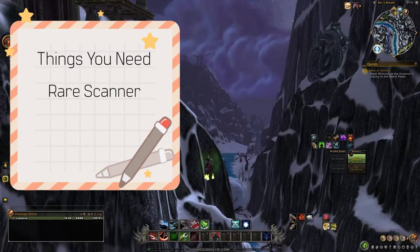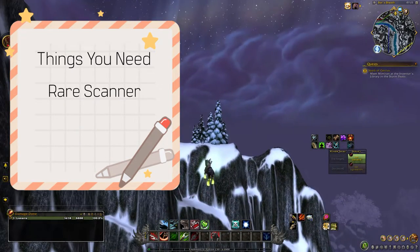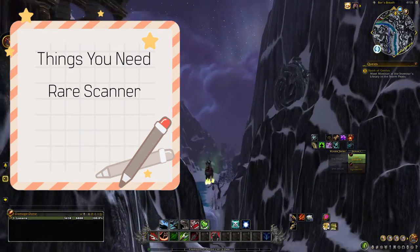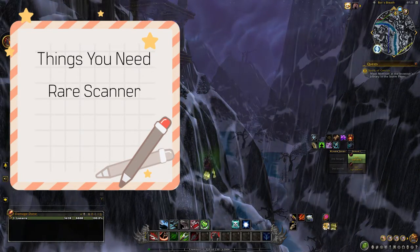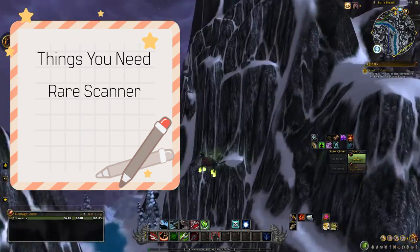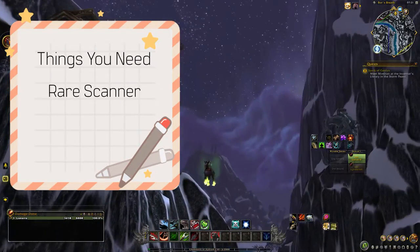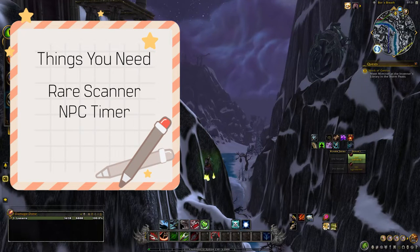Let's talk about how to use your time efficiently while hoping for it to spawn so you can kill it. First, you need add-ons that notify you when a rare spawn has come into range. I use Rarity, Silver Dragon, and an NPC scanner — three add-ons that'll notify me. I'm not sure of the range of everything, so I figure it's better to overdo it than underdo it.